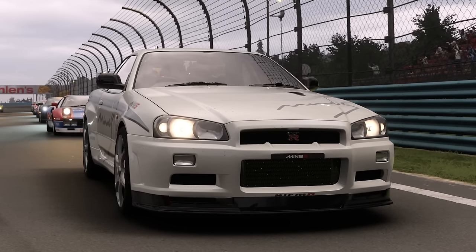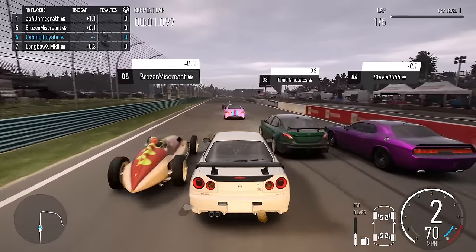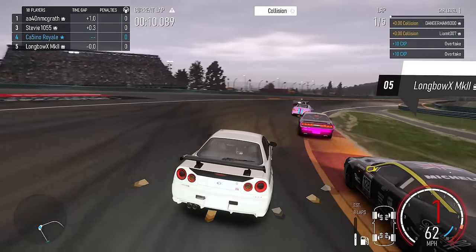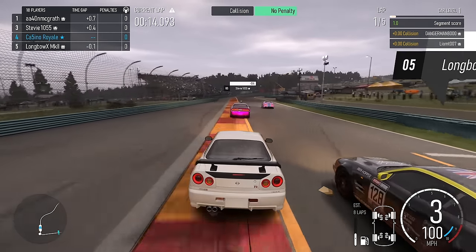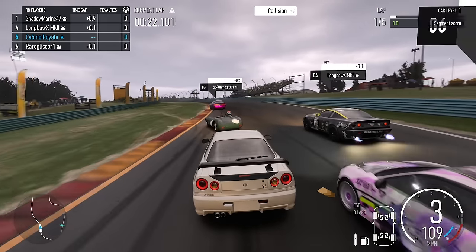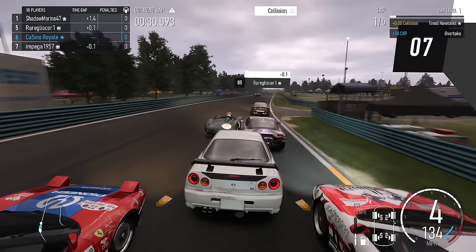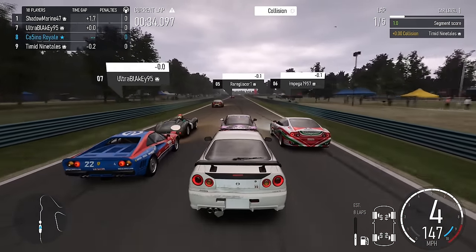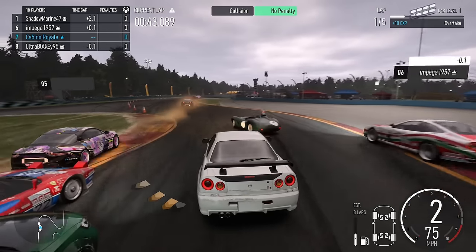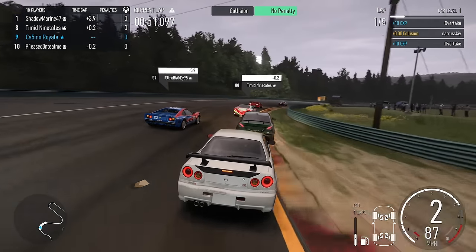For our second race we move up a class - these vehicles started in B class and have gone to A class. I've been drawn a Skyline - actually feel like this is not a terrible shout. We're at Watkins Glen for this race. There's a very sideways Aston Martin ahead - I'm going to get stuck behind it. Oh, the Aston Martin straightened out. I'm not very quick in a straight line though - this is not really the circuit for it.